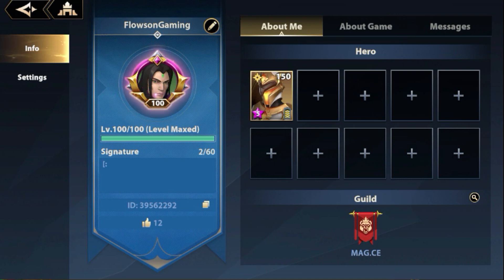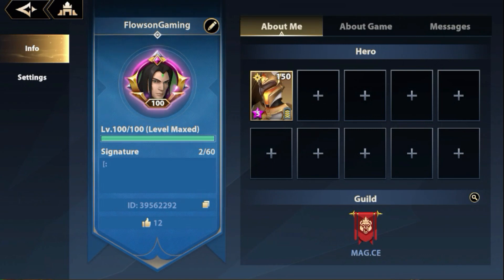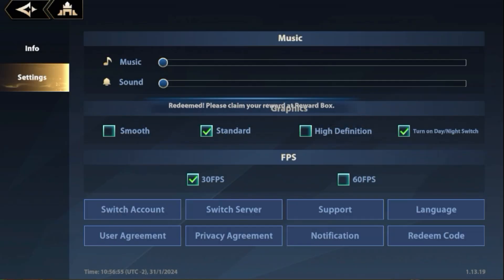All you need to do is to click the avatar, and after clicking the avatar, go to the settings. Once you get there, please click the redeem code at the lower right side and put the code HAPPYCNY2024. So once you have put that code, please click confirm.